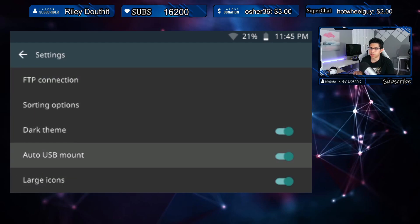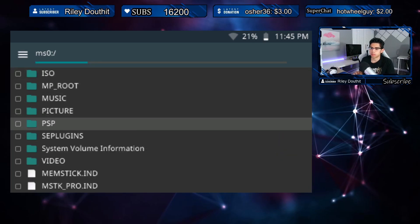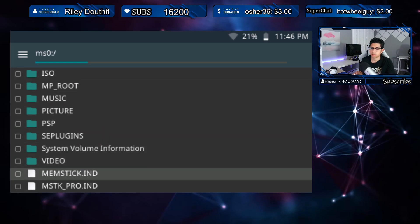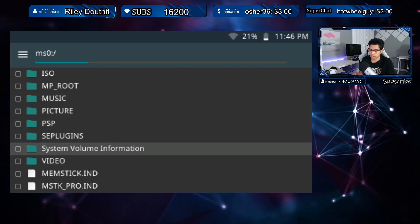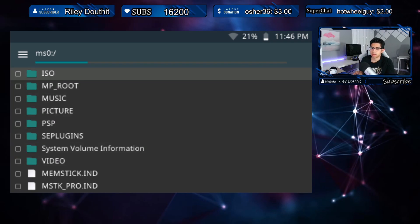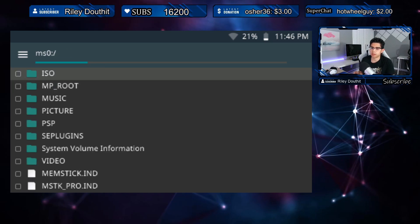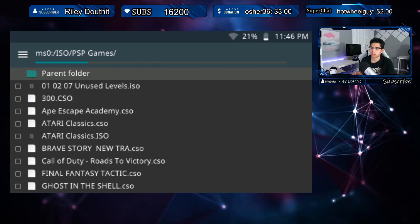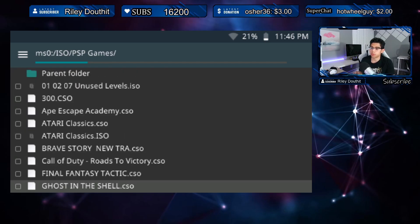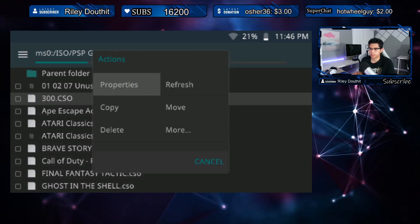Let's go back and change this to large icons or small icons — that's a little nicer for me. I don't like those big icons right in my face, easier on the eyes. Let's go into the ISO folder, and the parent folder will take us back to the main. Let's go into PSP Games.